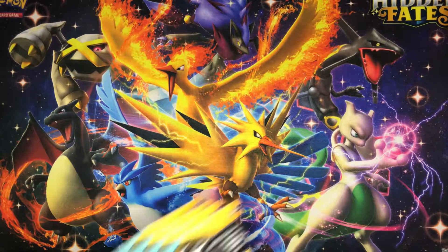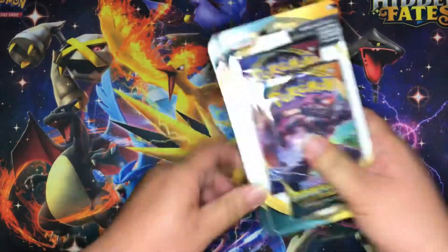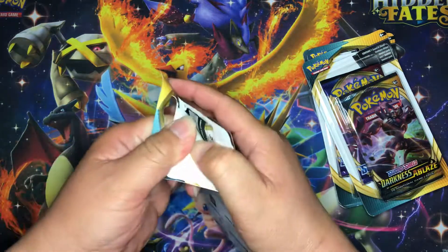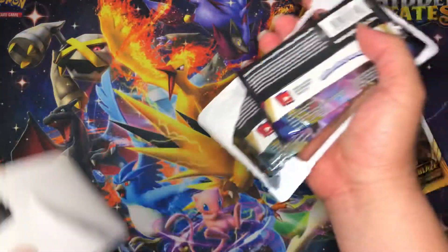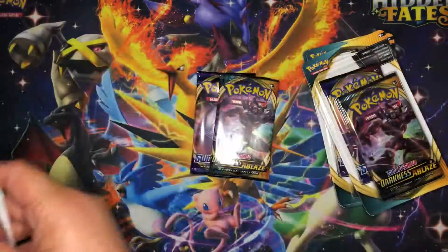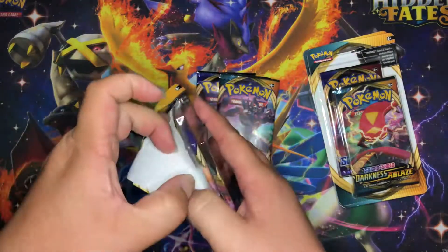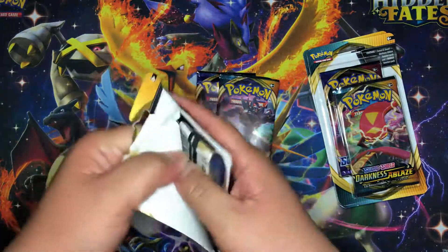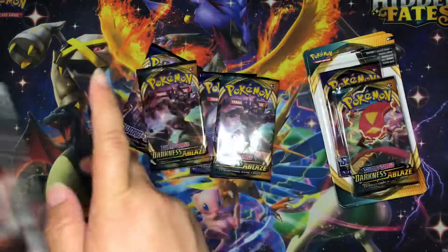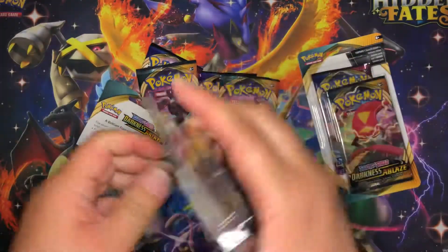Hey guys, welcome back! Guess what we're doing today — some more Darkness Ablaze. Let's see what we get today. The last set of packs we only had one good pull; it was a Morpeko V, and that card is okay — it's more common than the other cards from what I remember.